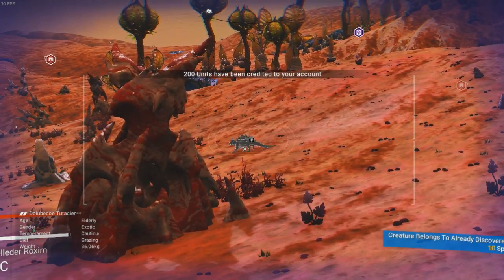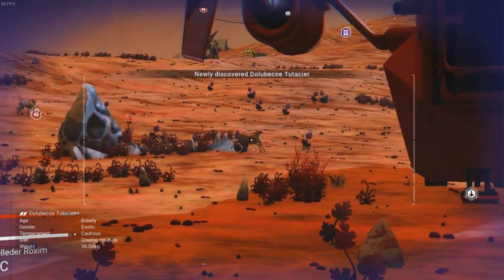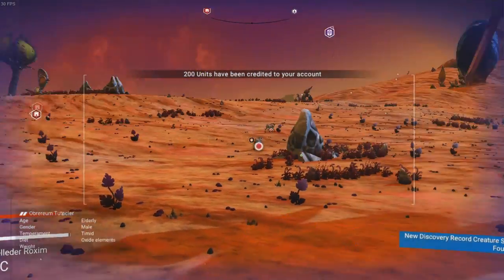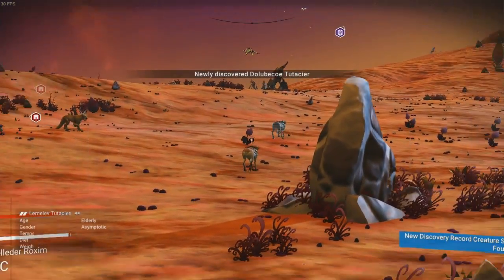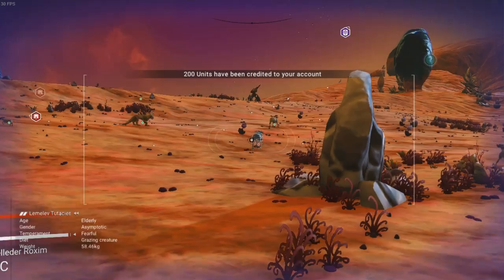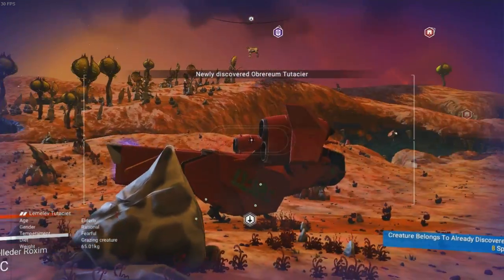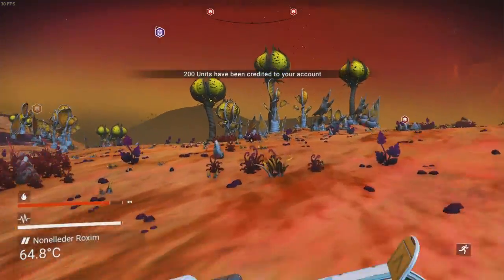The more planets we fully complete, the more money we'll be able to get. You get at least over 100,000 for each planet that you discover, which is the reason why we explore every planet thoroughly — so we can hopefully get over 100,000 to complete the planet.